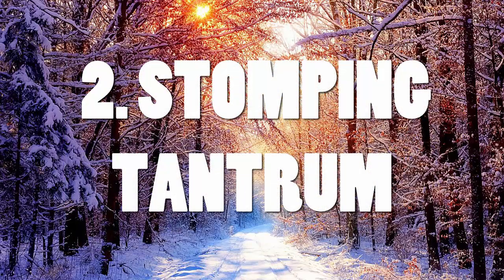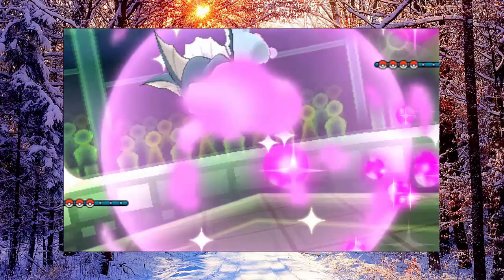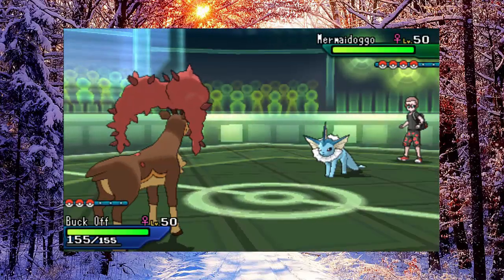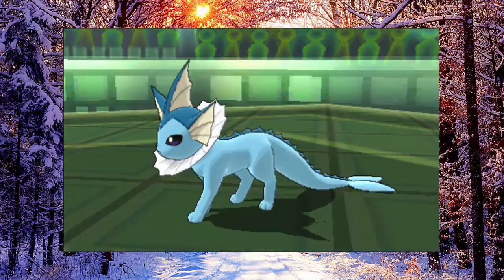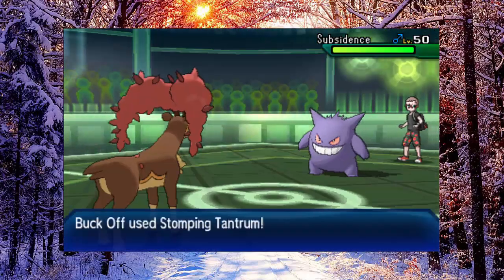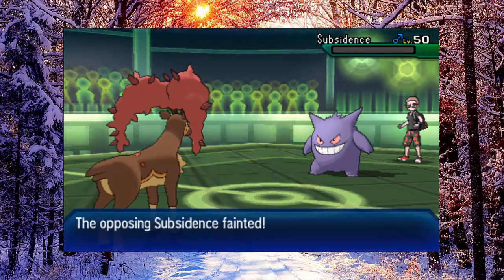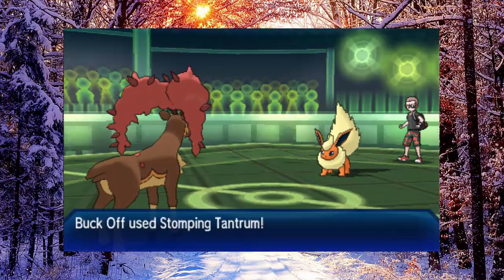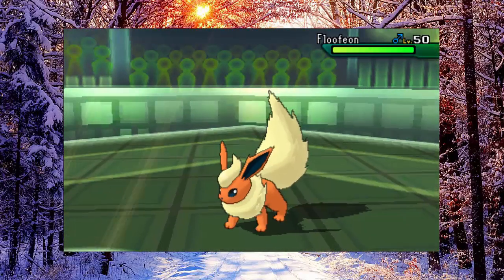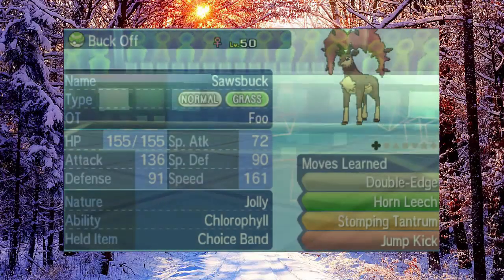The second buff is that Sawsbuck now gets access to Stomping Tantrum, giving it some Ground type coverage that it's sorely missed. Though it does have Fighting type coverage in Jump Kick — which is powerful and really good — it only allows it to hit Rock and Steel types. You still really struggle with Poison types, and you have to be careful if the opponent has a Ghost type predicting you, since you don't want to be taking all that recoil damage. Stomping Tantrum is much more reliable, and we already have a gauge of how useful it will be — back in Generation 5, Nature Power on Wi-Fi battles always turned into Earthquake, which was very scary and hard to switch in on. Sawsbuck was a huge threat back then, and the Ground coverage will be very helpful.